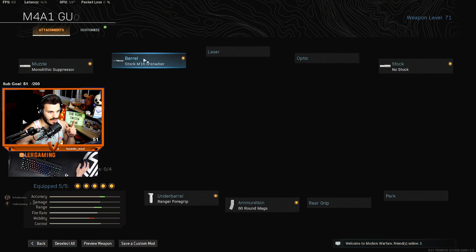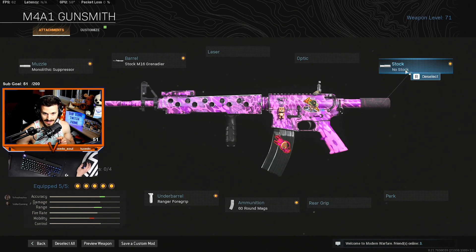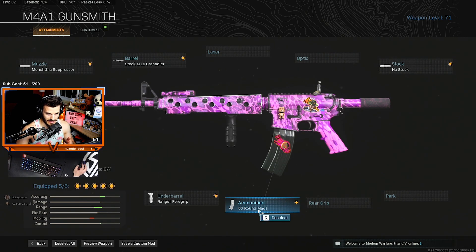The primary weapon is the M4A1. Going into gunsmith, I have a monolithic suppressor on it. I got the barrel — the stock M16 on it. The reason why I have the M16 is because I'm running no stock. Since I'm running no stock, it brings down the control of the weapon and brings down the range, which the M16 takes and basically helps out in those categories. On the underbarrel I got the ranger, along with a 60-round mag.